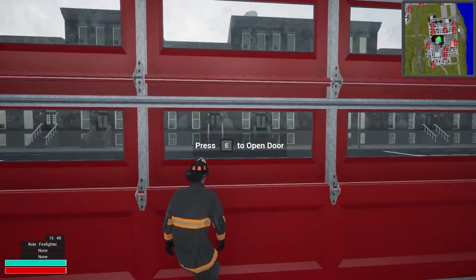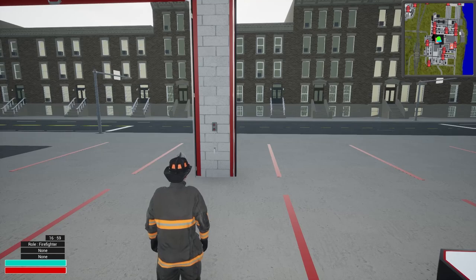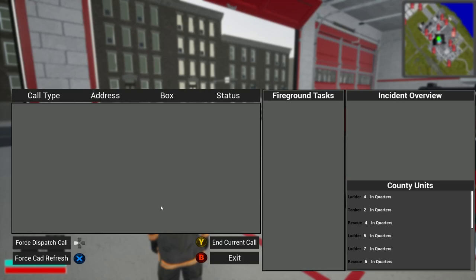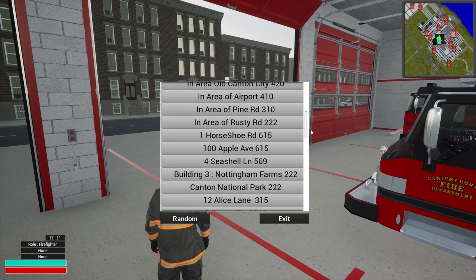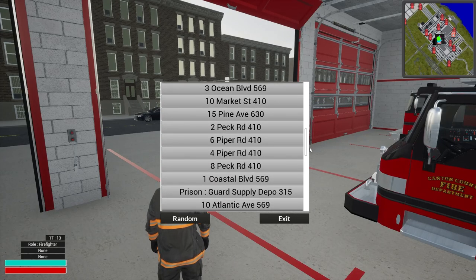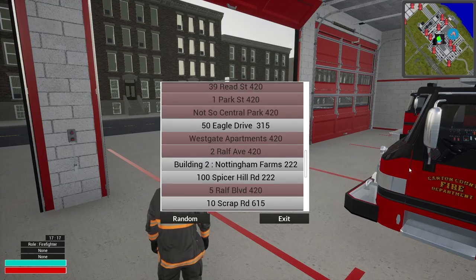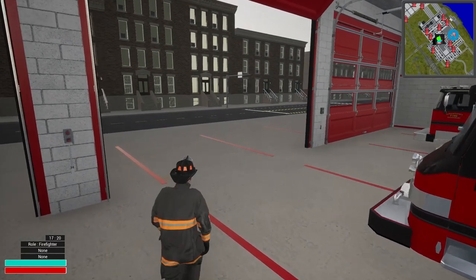Let's kill the engine by hitting R and hop out with E. Door open — there we go. Now for calls, let's hit tab, go to emergencies. The call I'm looking for is Ralph Avenue — one I have not done yet. I've been going through the list picking out calls we haven't seen.